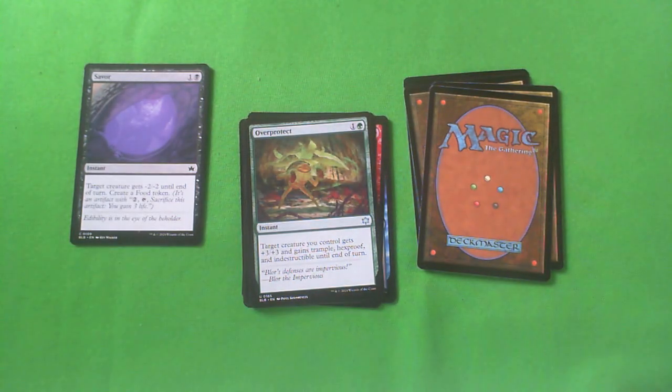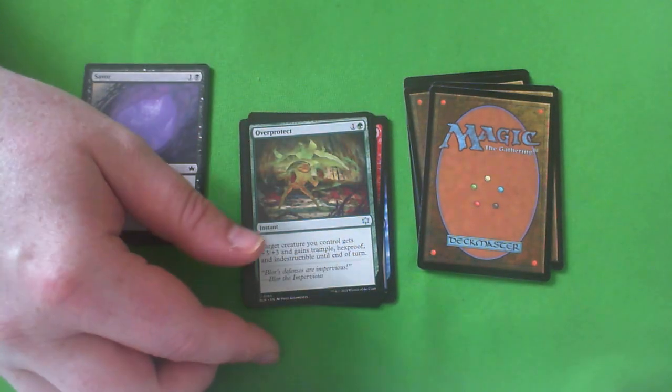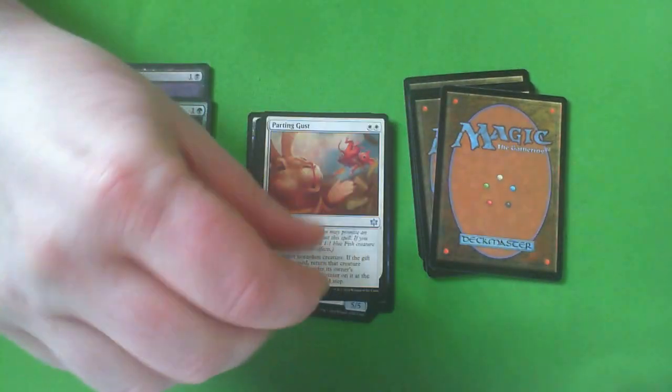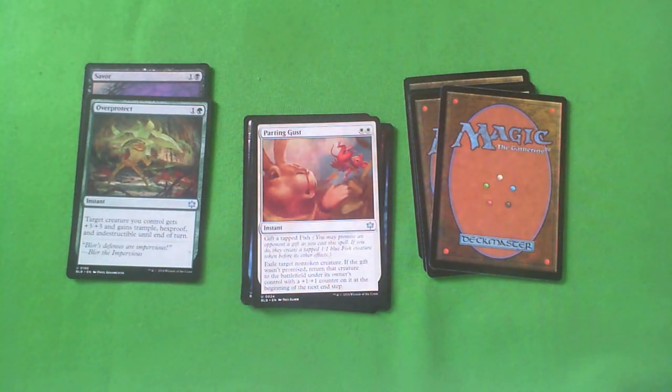We have a contender — Over Protect. One green, one colorless instant: target creature you control gets plus three plus three, gains trample, hexproof, and indestructible until end of turn. This is a beating. It has the normal two-mana save-your-creature-from-a-kill-spell mode, but you are winning combat and getting through for damage with this card. It also has some of my favorite flavor text: 'Blor's defenses are impervious — Blor the Impervious.' I'm considering this. I'm going to look at this alongside Savor. It's probably a B. I'm happy to be in green.